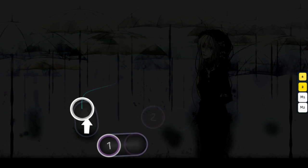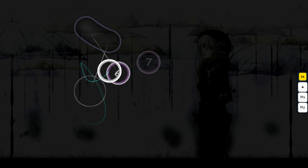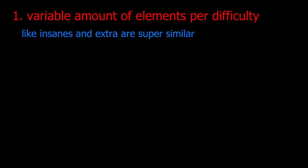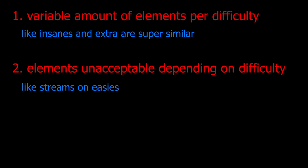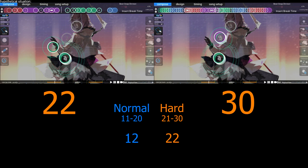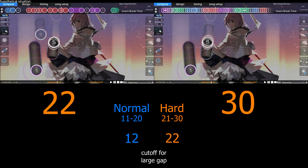Do you get it? I really hope you do, because I have no better way to explain spread other than this really vague hypothetical situation. In reality, measuring spread is done in a similar way to this, but not nearly as convenient or straightforward. First, not every difficulty has an equal amount of new elements to introduce. There's also the fact that some difficulty elements are straight up unacceptable on certain difficulties. And most importantly, not every difficulty element introduced on a map is a binary yes or no thing. Perfectly calculating this linear stuff is kind of impossible, despite it being theoretically the best way to judge a spread.